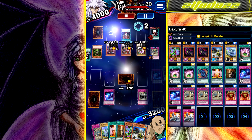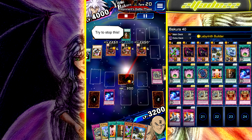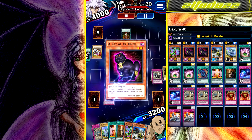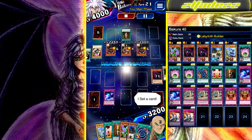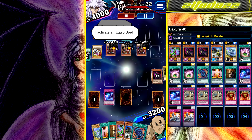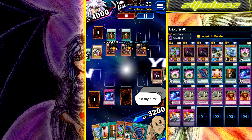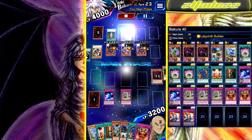You always want to be destroying his Ectoplasmers. He has one Burning Lamp, which kind of sucks, but he has four of those cards you have to look out for. Hopefully you just have a bunch of Wild Tornadoes, Twisters, or even Despells.